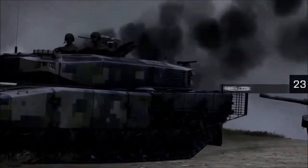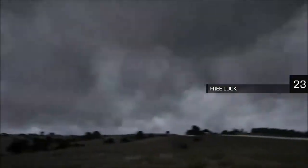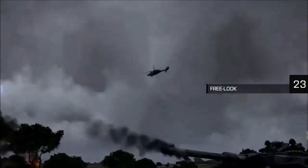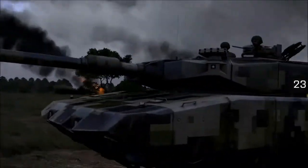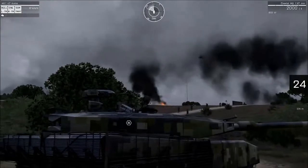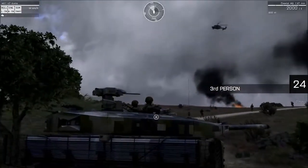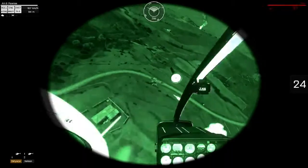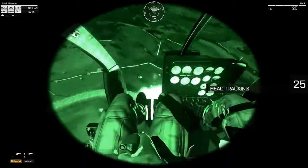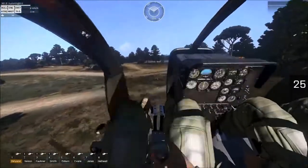Unlike many other shooters, in Arma 3 you can look around by holding the Alt key. Your character will turn his head in the direction you're pointing, because in Arma 3 your character's entire body is simulated — you're not just a floating gunhead. You can also switch between first- and third-person perspectives by pressing Enter on the numpad. The game supports head-tracking software such as TrackIR, which can, for example, completely change the experience of piloting a helicopter.